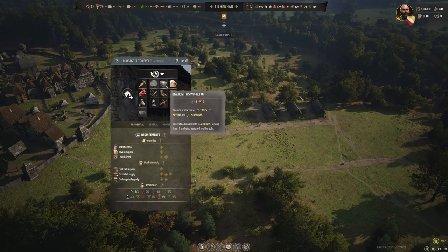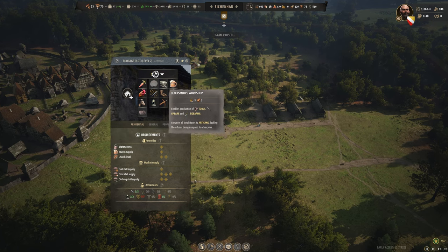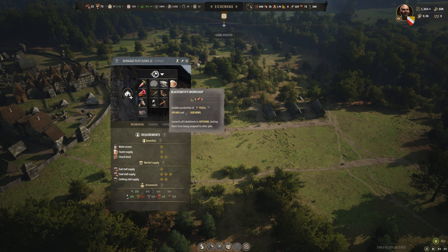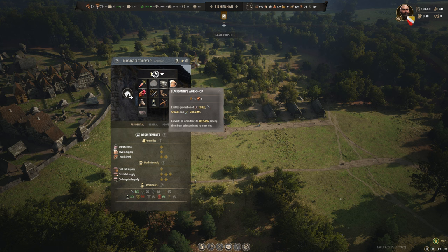The blacksmith is probably one of the best upgrades for your village. Right now, iron mining and deep mining is very profitable. You can craft tools, spears, swords, and pole arms. I wouldn't advise putting the blacksmith on tools though, since tools can be made at a smithy with families allocated on the fly — the smithy, just like the communal oven, is much better for tools.